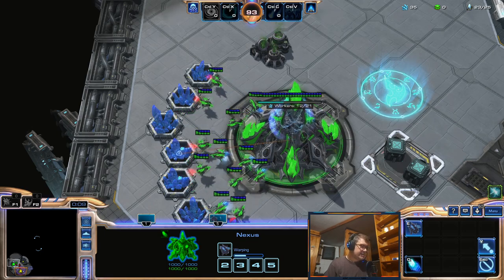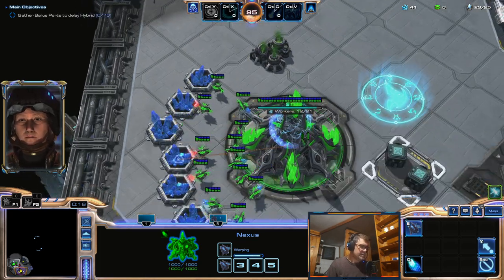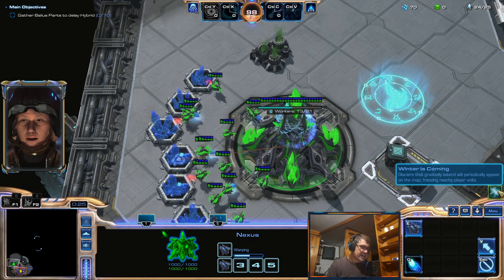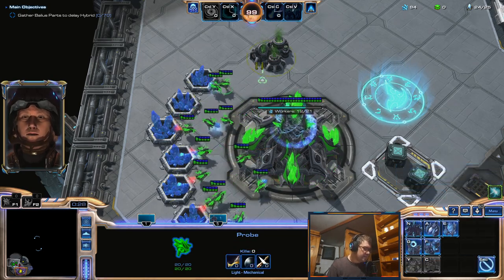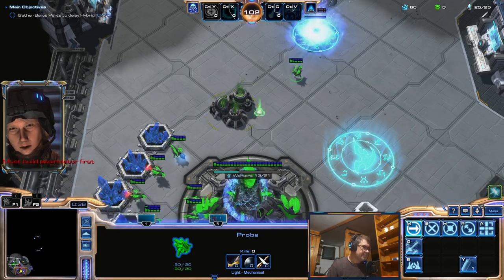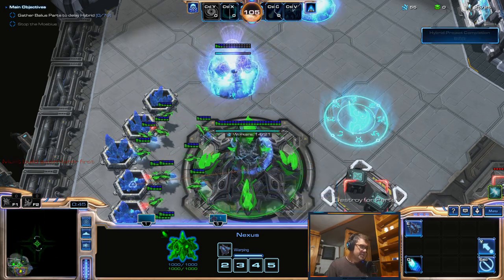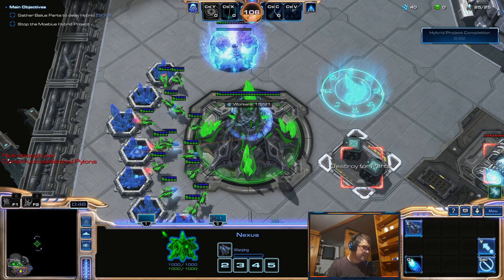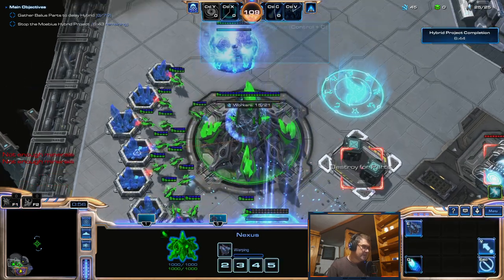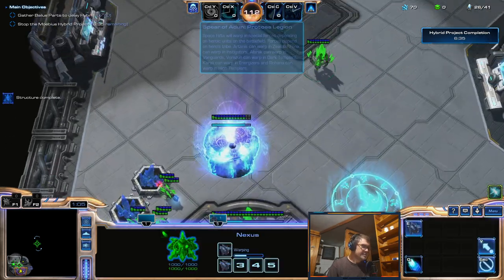Okay guys, I'm on the Asian server in Nexus Co-op beta version and here we have a new mutator called Winter is Coming. So let's see what this is all about. I have about 300 ping over here from Europe, so it's a little bit tricky to play, but I think I can still play it somewhat successfully.